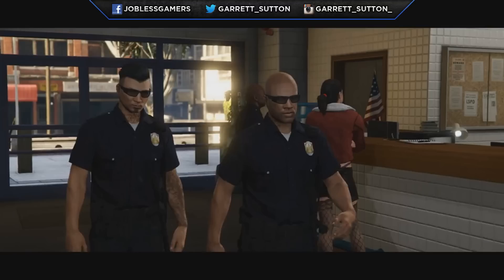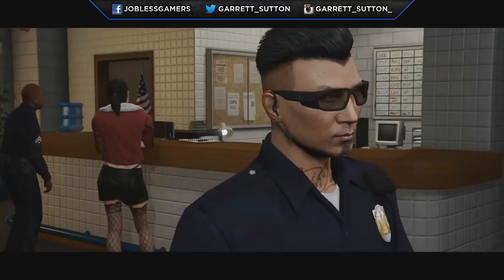The next screenshot caught me off guard — I barely noticed it. The character has something in his ear that appears to be an earpiece, used to communicate with teammates or Lester. If we can have that as a customizable item in GTA Online through the clothing store, that'd be very interesting — though I'm not exactly sure what purpose the earpiece would serve in-game.